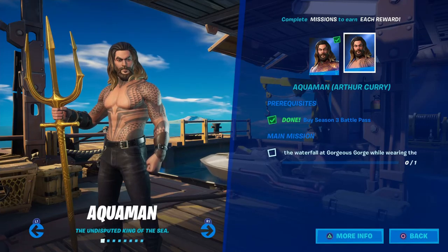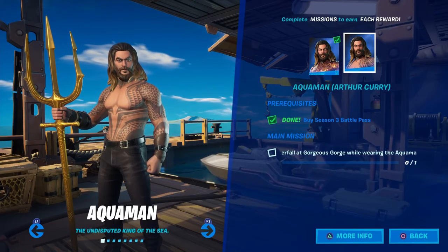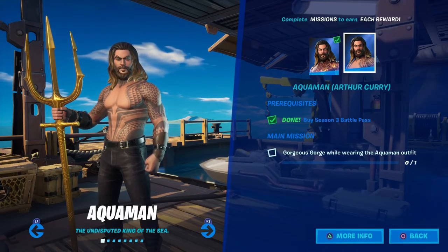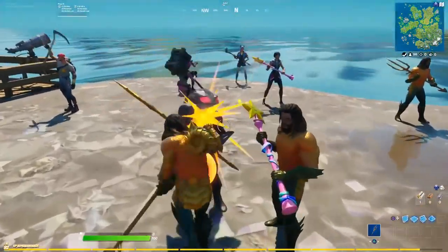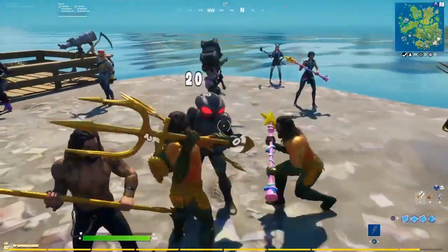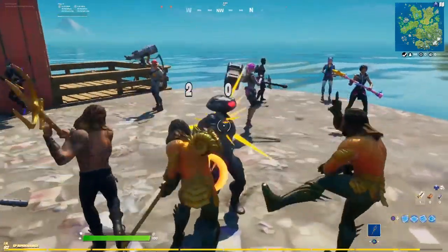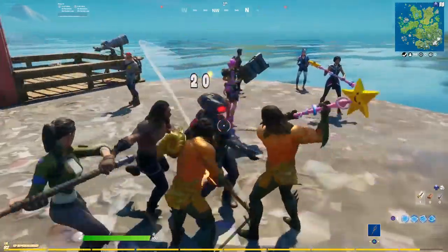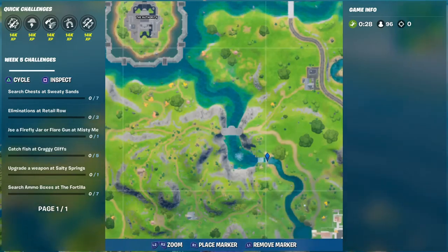In order to do this, we have to go to Gorgeous George. A little fun thing I did — I started hitting Black Manta, who is Aquaman's enemy, and then every Aquaman that was around came in and helped me beat him up. So make sure you beat Manta up if you are wearing the Aquaman skin.